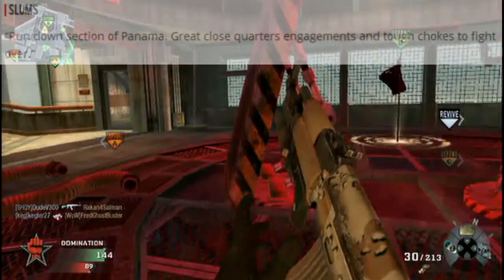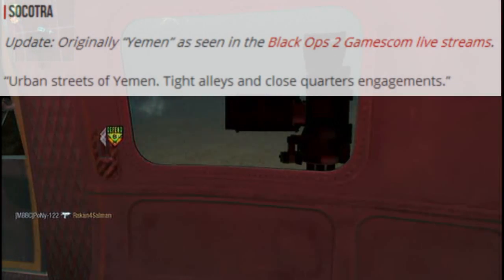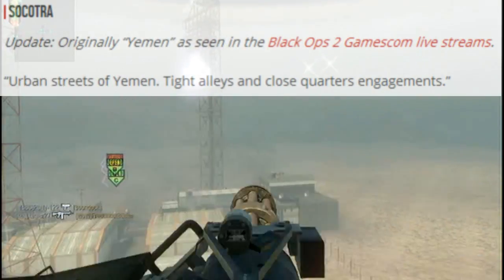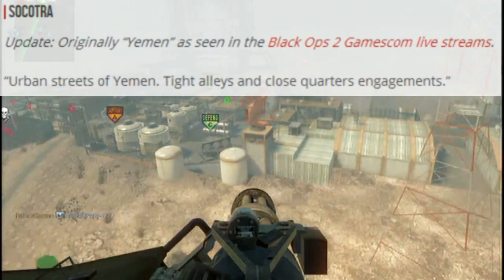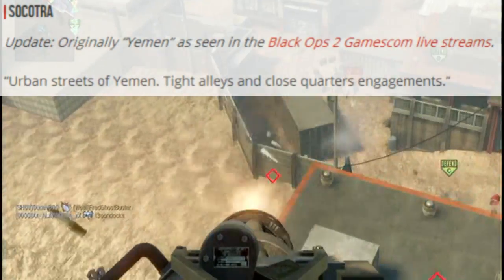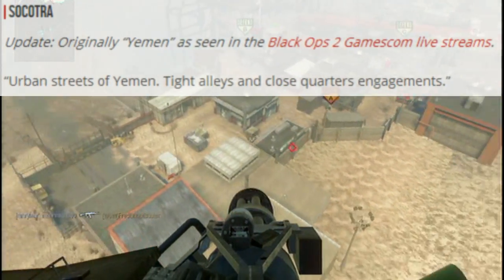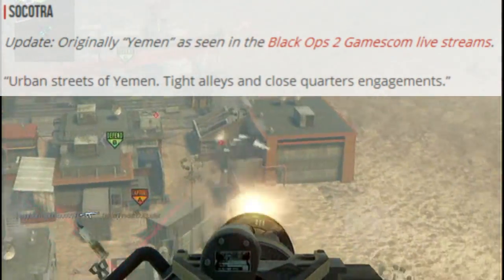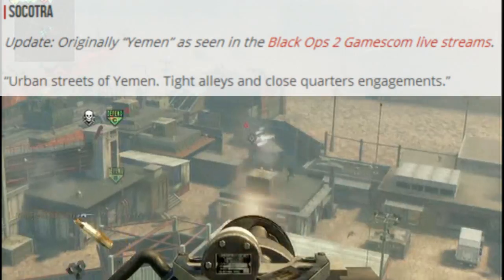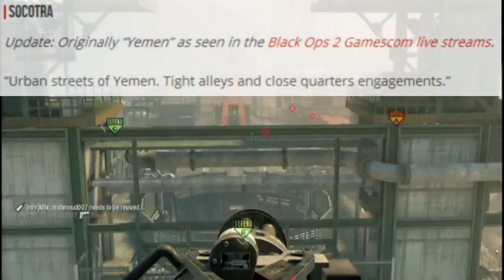The next map is called Socotra — this was originally called Yemen if you've seen the Black Ops 2 Gamescom livestream, but the map known as Yemen is now called Socotra. It's the urban streets of Yemen with tight alleys and close quarters engagements. I've seen gameplay of that map and I wasn't a big fan of it — it seemed a bit dull to me. That's just my opinion; you guys can leave your thoughts in the comments below.